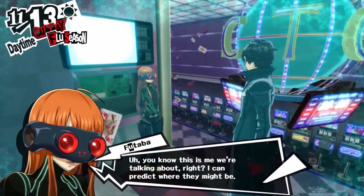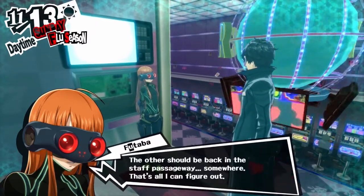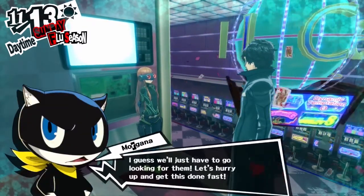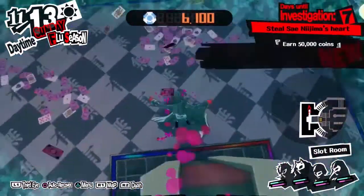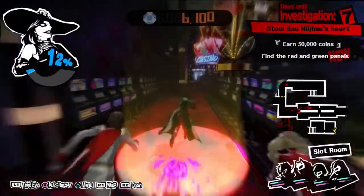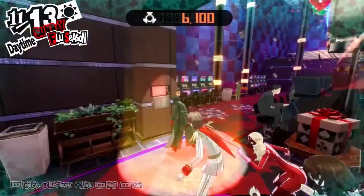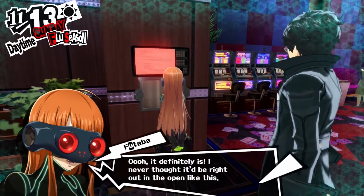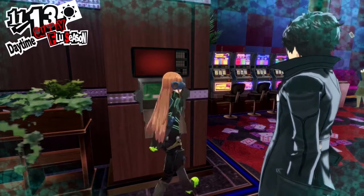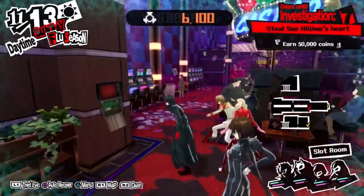We need the red one and we need the green one. I believe this part of the game is random, so it can be any two of the multiple colors in this palace. Luckily for me, the red panel is right at the beginning of the palace, so we just need to go in here and switch off the red panel. Now we just need to find the green one, and luckily no enemies are around.